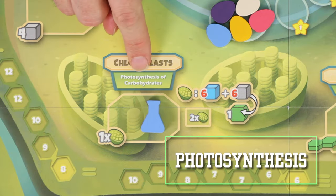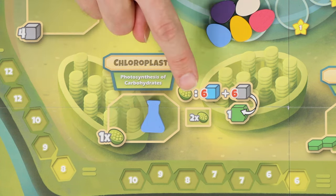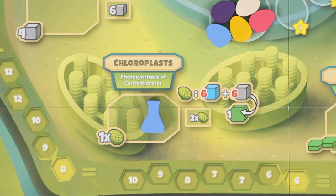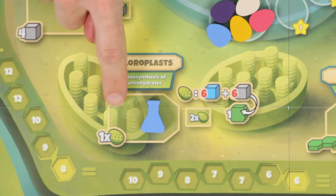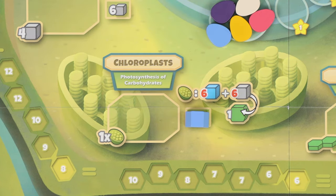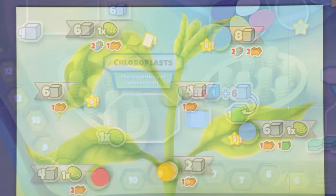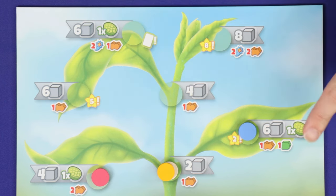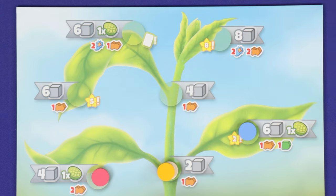The chloroplasts allow you to photosynthesize. For each photosynthesis you gain, spend 6 water and 6 carbon dioxide to produce 1 carbohydrate — the scientists among you will recognize this as the exact chemical reaction for photosynthesis. To use the large action space, you photosynthesize once; if you use the small action space, you must photosynthesize twice, meaning you must already be holding 12 of each resource. Note that the photosynthesis icon appears elsewhere too — for example, if you've grown out to the leaves, you'll get the opportunity to do a photosynthesis at its full normal cost in the sunrise phase of each round.